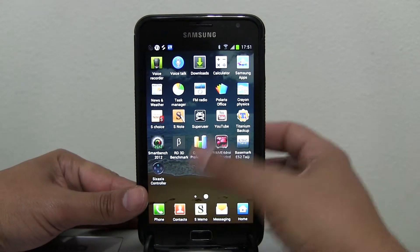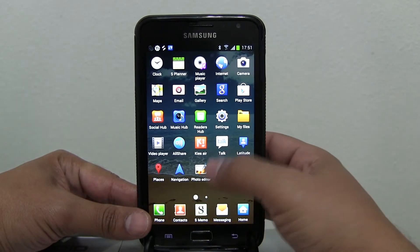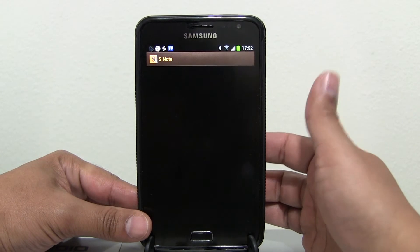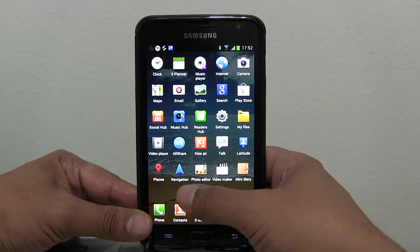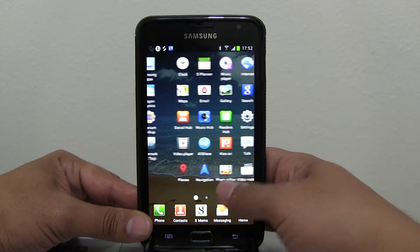Aside from the benchmarks, let's look at what came with the ROM: FM radio, task manager, and all the stock features. We've got a music player, social hub, music hub — I'll probably remove some of those.